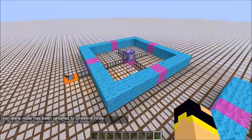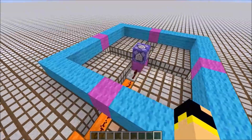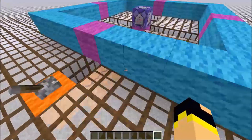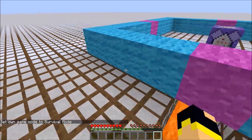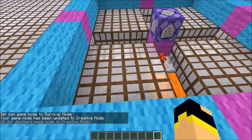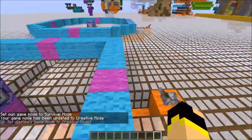For this video we are going to be talking about setting a command if a player enters a square radius. The command works just the same — if you're in survival and you enter the radius, this one is on the blue line, we can adjust that if you want to.